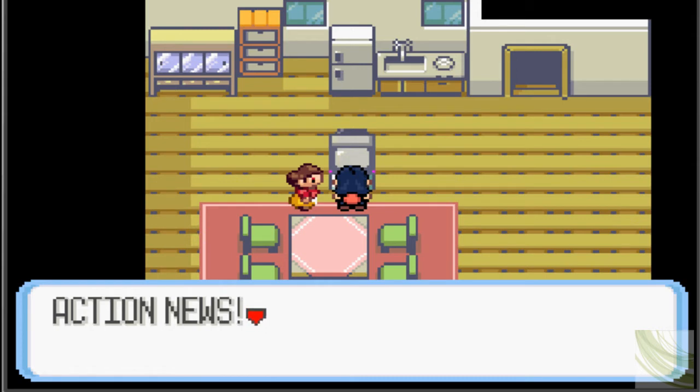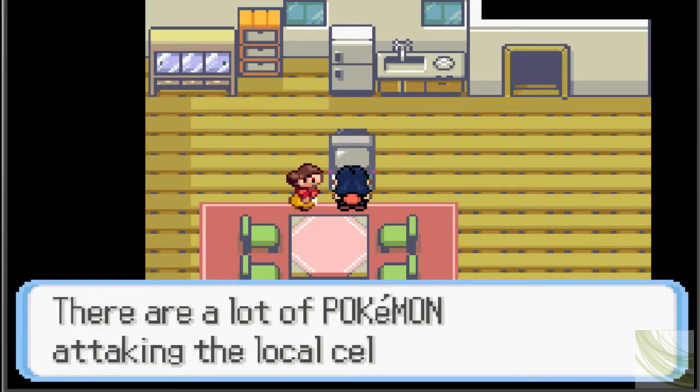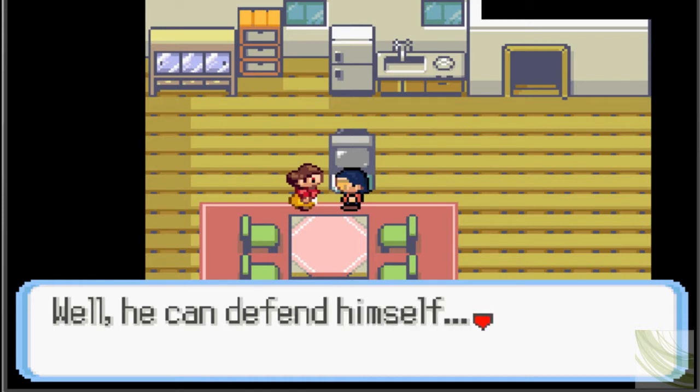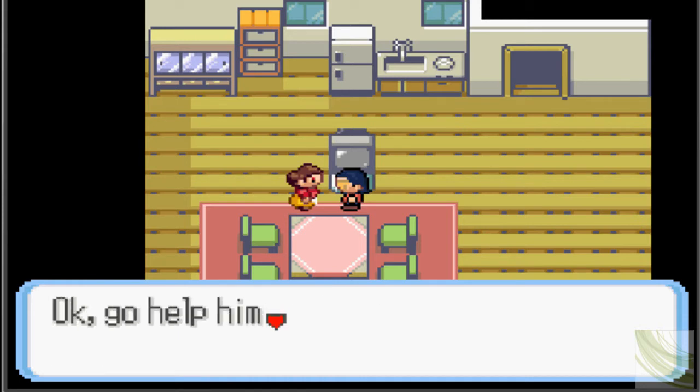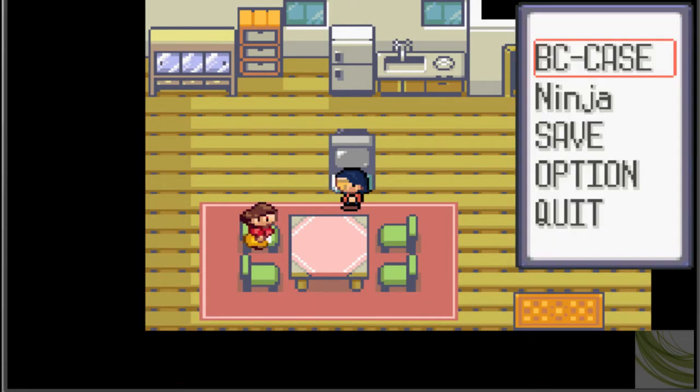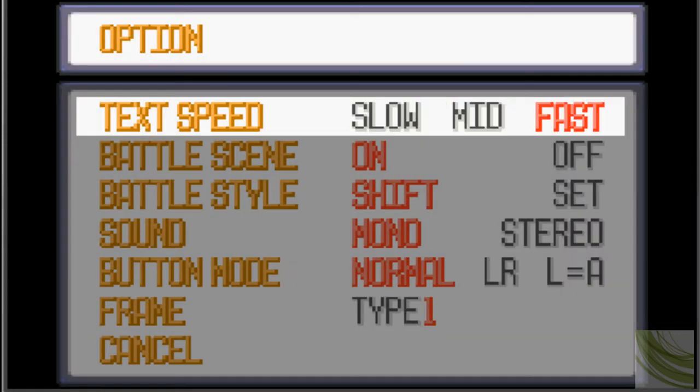Uh-oh, he's in trouble. Action news: there are a lot of Pokemon attacking the local celebrity Baro. Well, he can defend himself, but maybe he can't. We should ask the neighbors for help. Let's do that — first let's turn the speed up to fast.